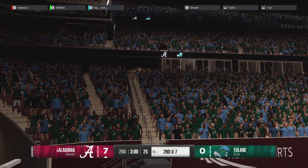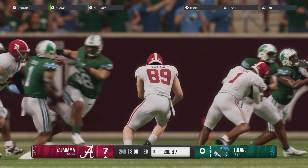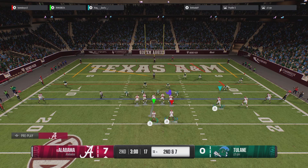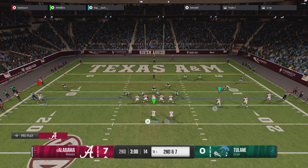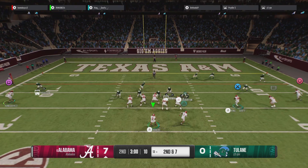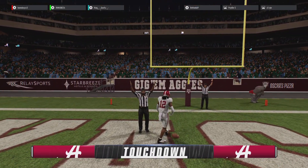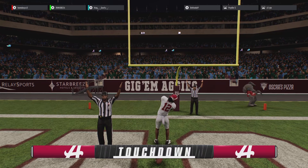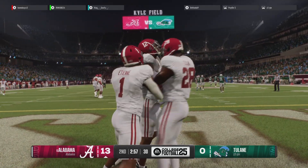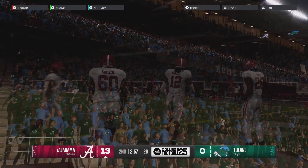3rd down coming up. Couldn't pick it up on 2nd down, now they need a couple on 3rd down. They'll try to get the 1st through the air. Fires a ball — now it's picked off. He was looking for room to return that, but he'll just hand it to the offense. They'll take over at the 18. This quarterback was having success throwing on the opening drive, in large part because it's a lot harder to throw on 3rd down than the defense is expecting. Like you saw right there — they were ready, had a really good coverage call to get the INT.